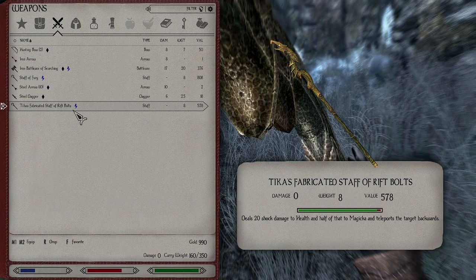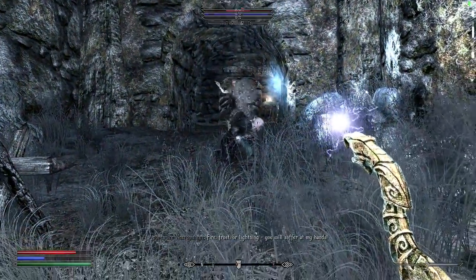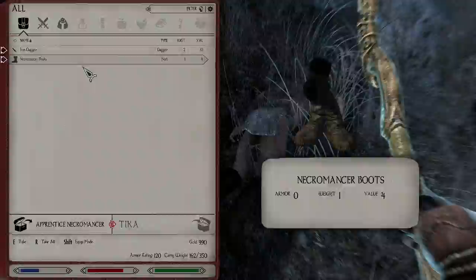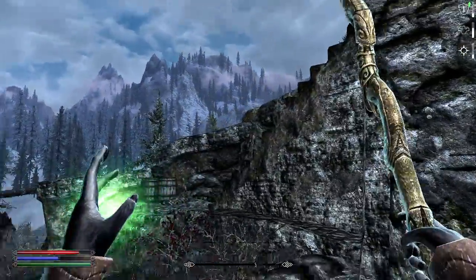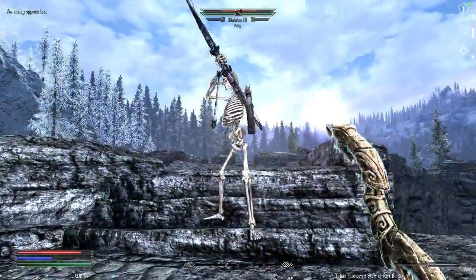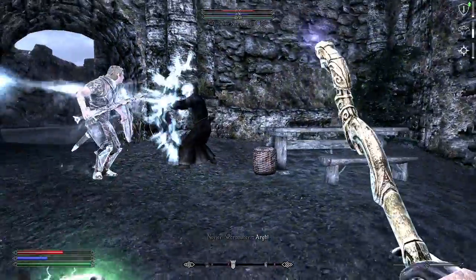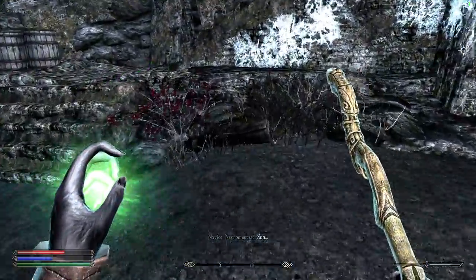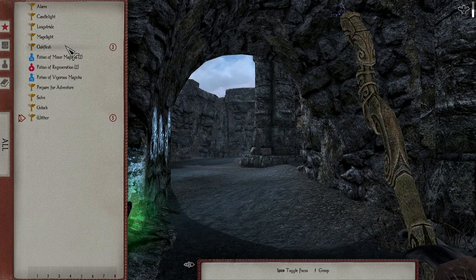That was rift bolts. That's interesting — he just kind of kept taking damage. I'll take that, that, and that. Now there's somebody up here. It's a skeleton. Goodbye. Sven is — hit him from behind, right in the back. Nice. No longer in combat. That's unfortunate.